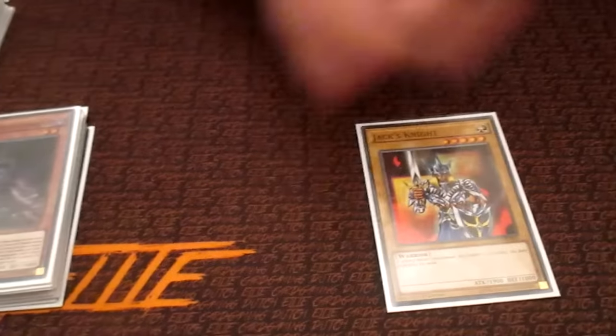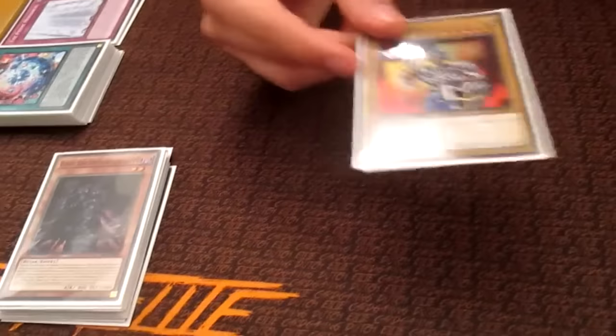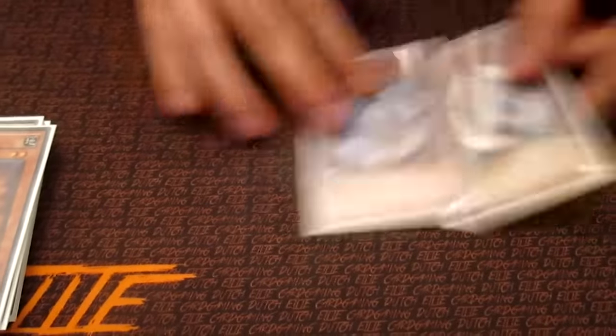Jack's Knight — he's so cool. It's the best vanilla because it's a Light Level 5. You can make Pleiades or other things. With Return and Brilliant Fusion it obviously gives you a Surge, and then you get Erebus or whatever is necessary. Maxx C, because this deck really likes to go second. And two Lazuli — I drew this so much but it doesn't matter, it's so bad.